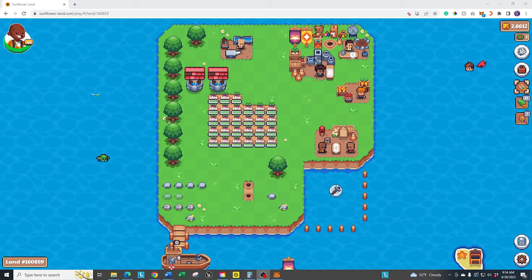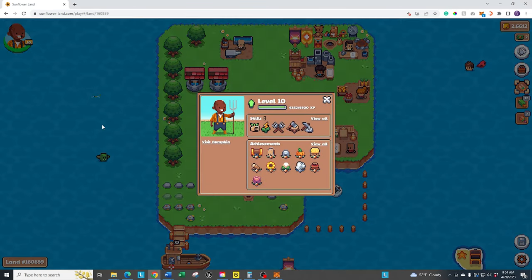Up on the top left, you have your bumpkin. This is your main character that you're going to be leveling up. You get one essentially free when you actually sign up for the game. If you click on him, you're going to see his level — I'm currently level 10, very close to level 11. You can go ahead and visit your bumpkin if you want. These are the two main areas that you want to keep an eye on, other than just leveling them up.